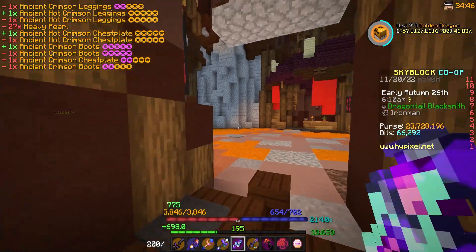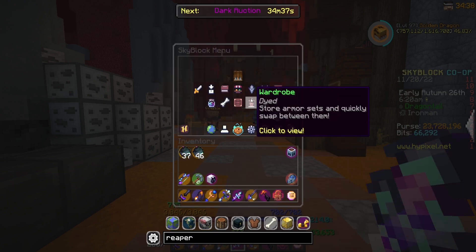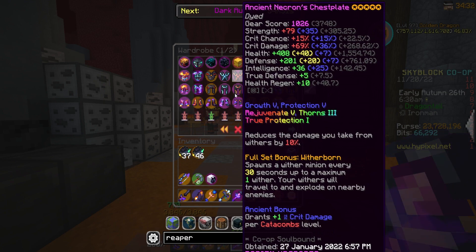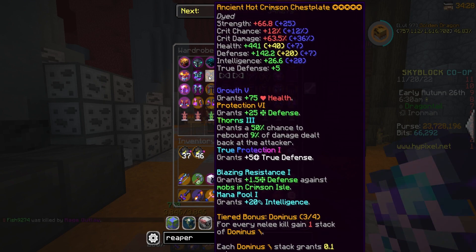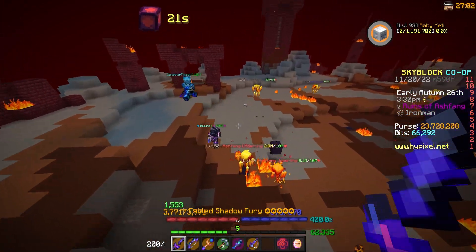Honestly, that should be quite the buff from before. I don't think it's better than my Necron yet — wait, it actually might be on health. It is on health: 441 vs 142. My Necron has 408 and 201, so it does have a little bit more defense and strength. But honestly, it's coming along. So not terrible, but still a little bit of work to do. The goal today is to kill three more Ashfangs to get enough Lumino Fibers to craft the Fire Veil Wand.